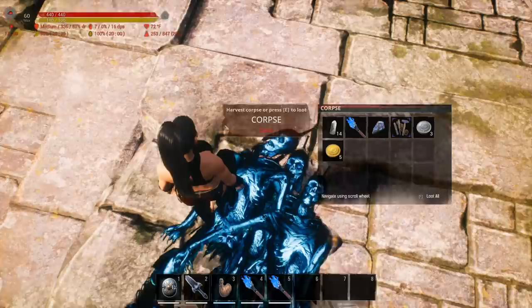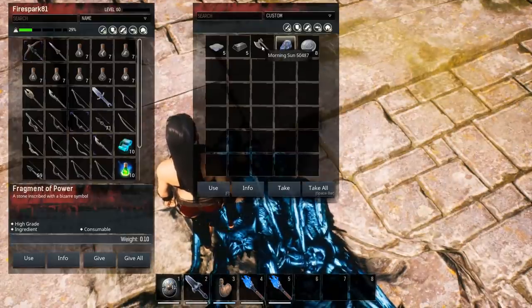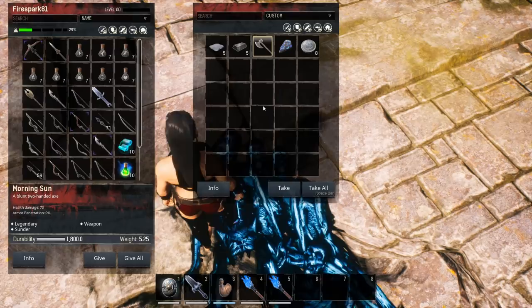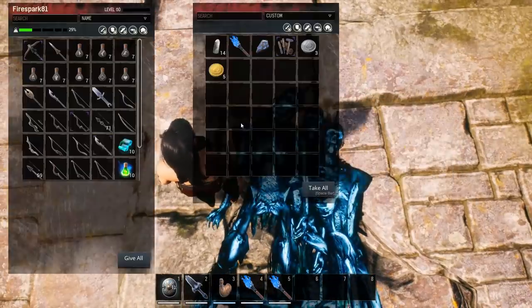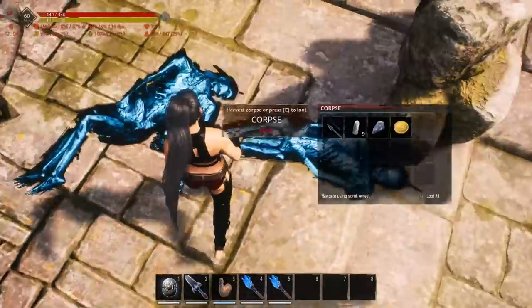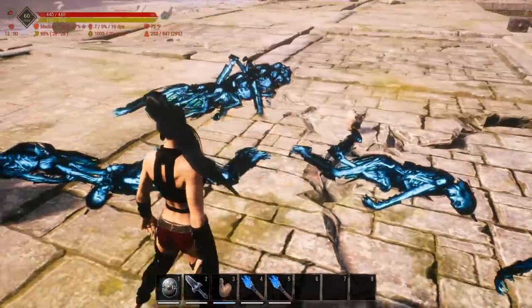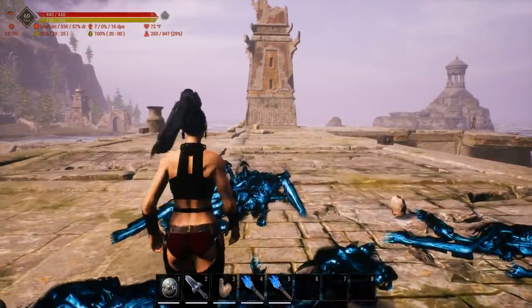Out of all those kills, one dropped the Maelstrom Light. He also drops the Morning Sun, a blunt two-handed axe with Sunder that does 73 damage. So out of all of these we ended up with one drop — it's a relatively low chance, probably about one in ten for him to actually drop it. He's kind of a pain to farm.